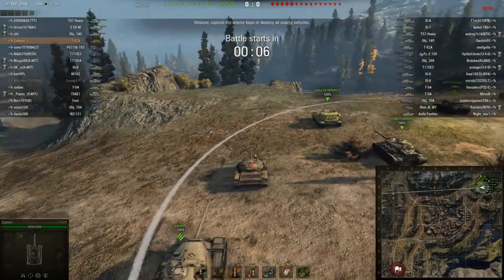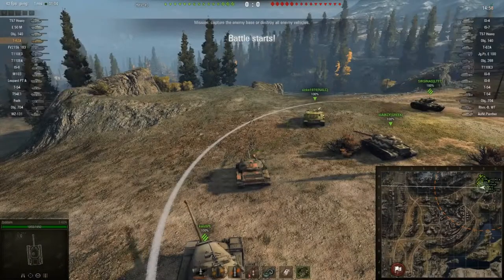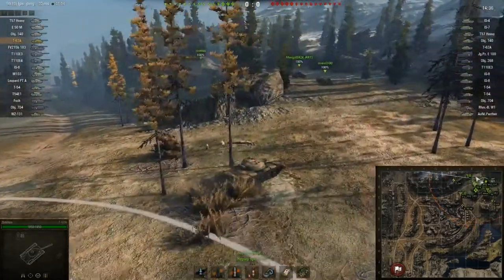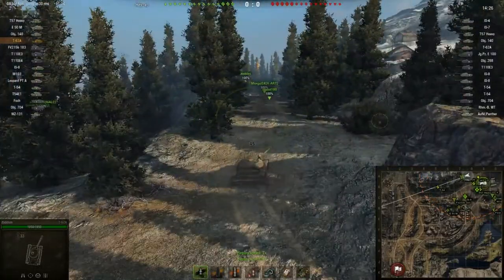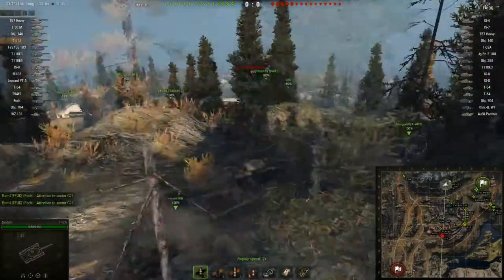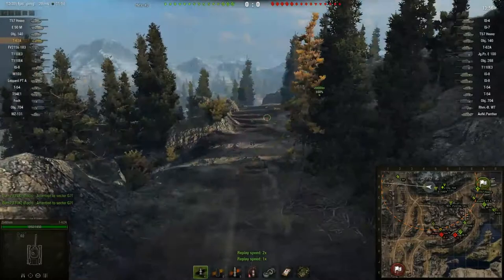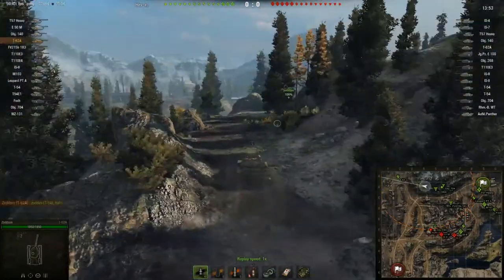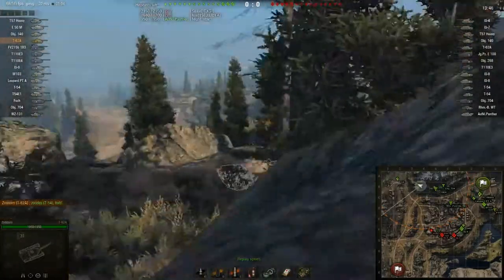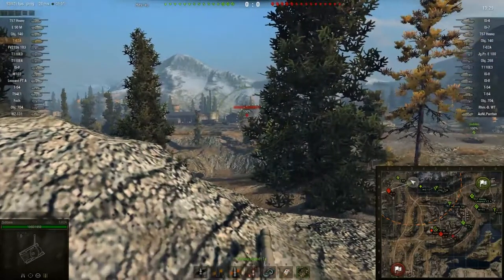Let's see what we can do here. I'm heading the north route and an IS-8 can be spotted in the middle route, and there's an IS-7. I'll just keep going — I can't shoot them from here. We've got a T-54 scout, so we spotted an IS-8 here.